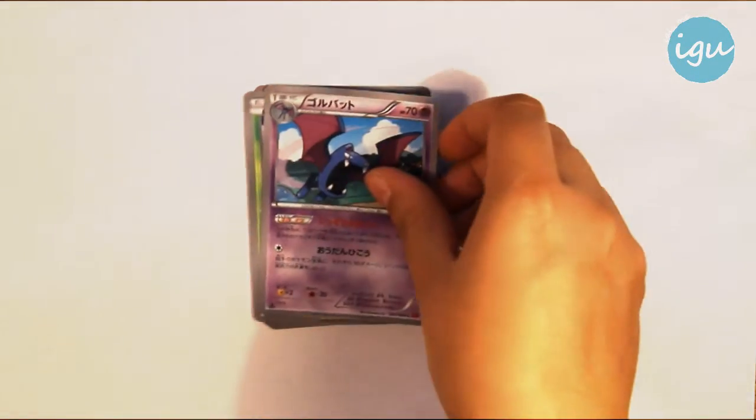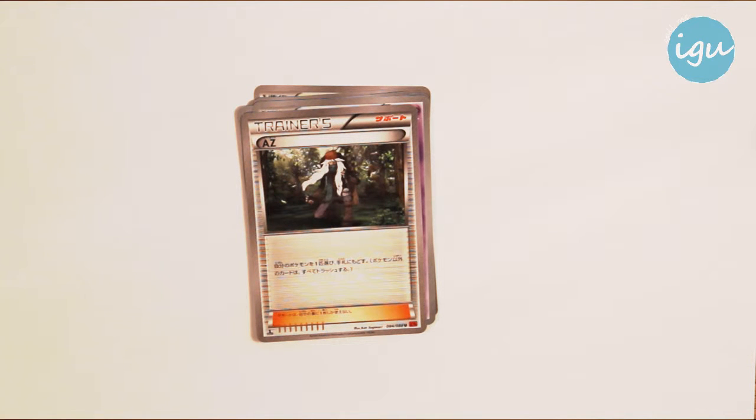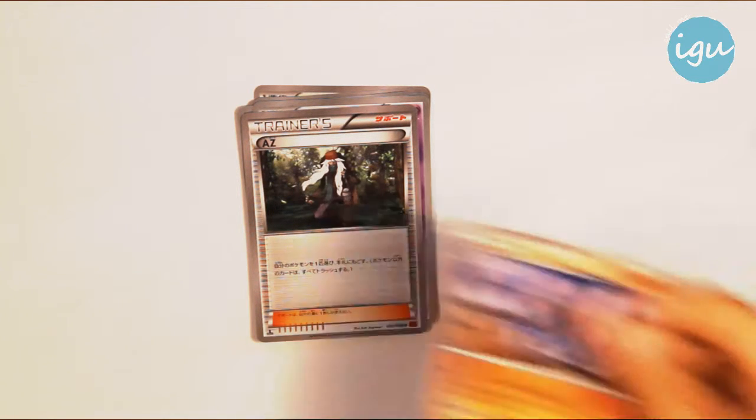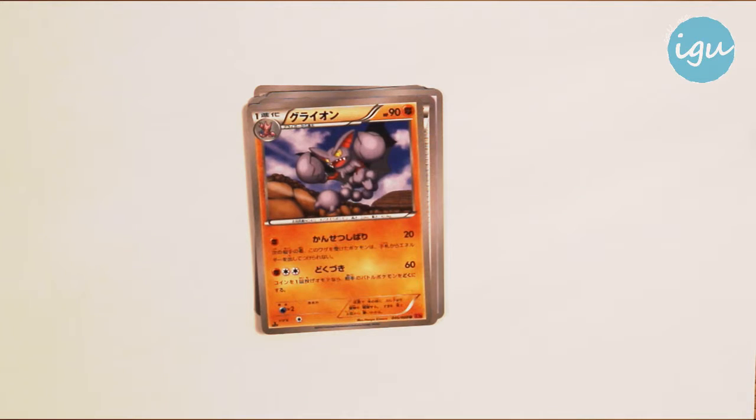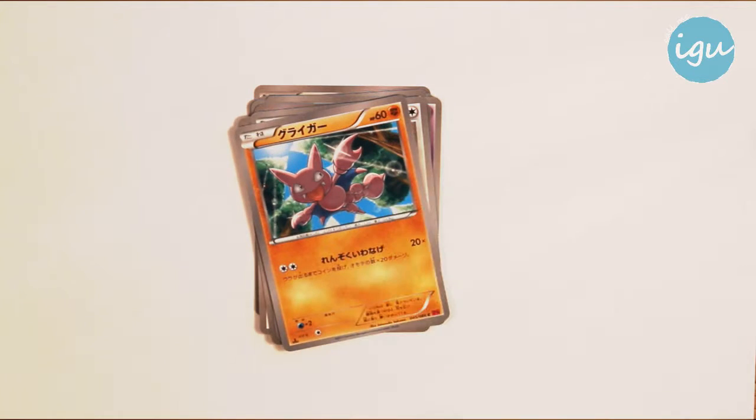A Golbat, an AZ trainer card. We still have no idea what they do, but actually the artwork is pretty great. Another Gliscor. The Fletchling, also pretty cute. Glickar.